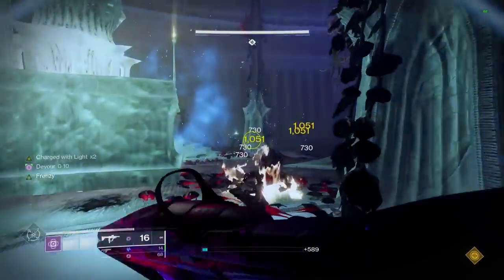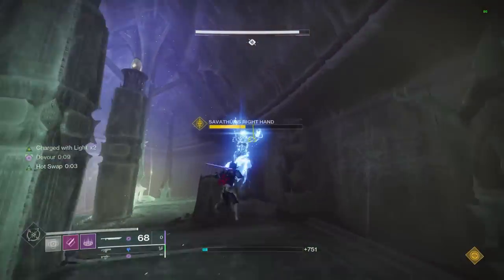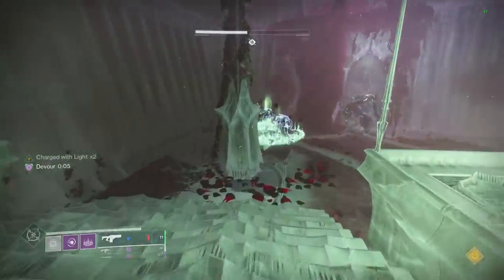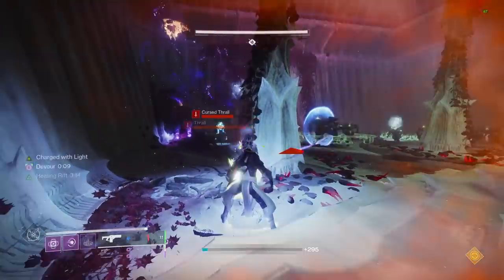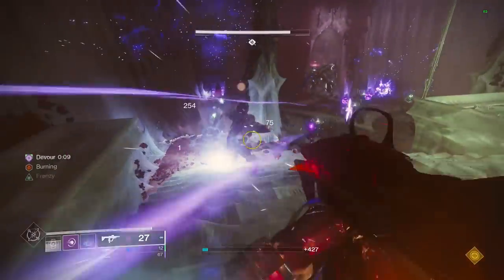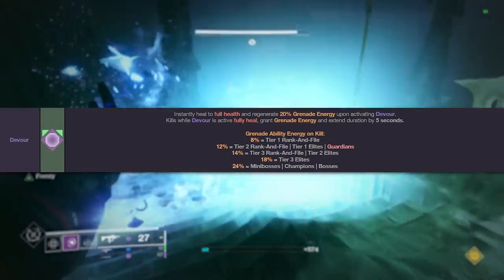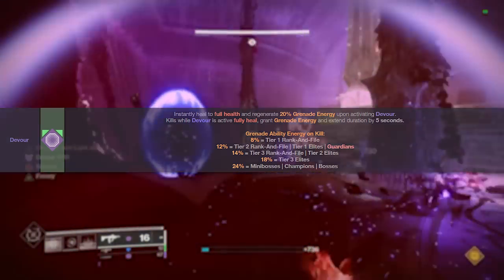So with this full setup, we get back 30% of our grenade instantly from Firepower, another 20% back if we grab both Elemental Wells, and then Controverse also gives us a chunk back over time — around 30% by visual inspection. And since we're running Devour, depending on the enemy we kill, we're also getting a significant chunk of energy back, with tankier enemies giving more energy per kill.